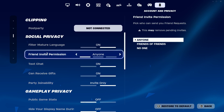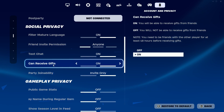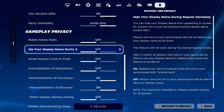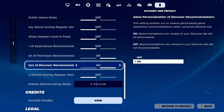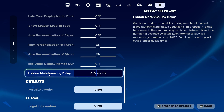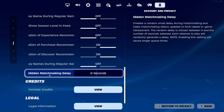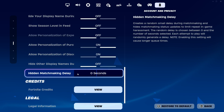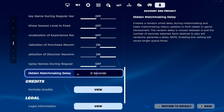Under Social Privacy you'll see options like friends invite permission, text chat, and can receive gifts. Then scroll down further to Gameplay Privacy, which includes things like public game stats and hide your display name during regular gameplay. Keep scrolling all the way to the bottom to where it says Hidden Matchmaking Delay. Make sure the hidden matchmaking delay is set to zero seconds — if it's on anything other than zero seconds it will not work, so this is very important.